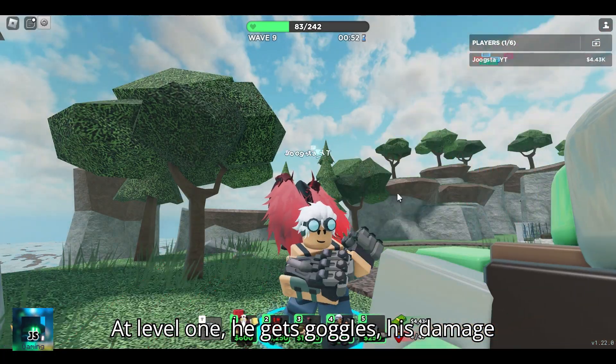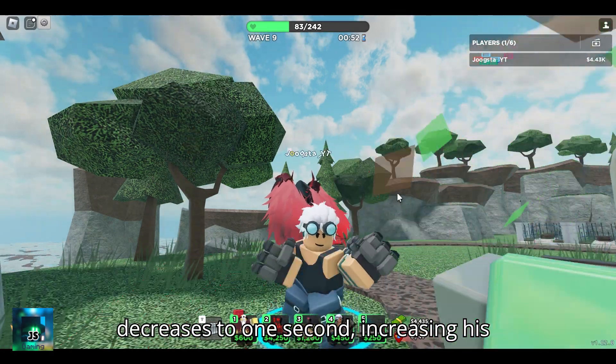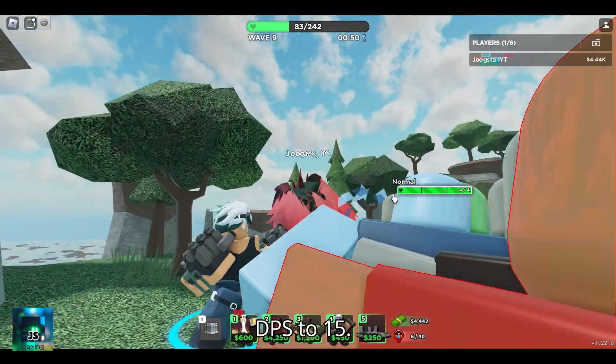At level 1, he gets goggles. His damage is increased to 15 and his fire rate decreases to 1 second, decreasing his DPS to 15.